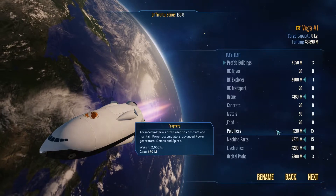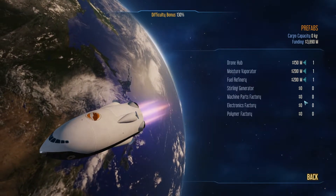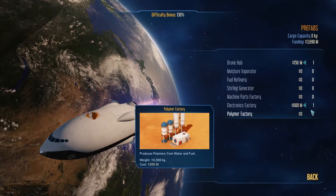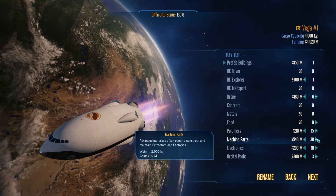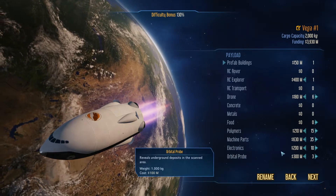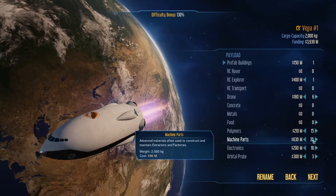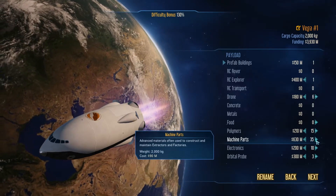This is much cheaper in the grand scheme of things than taking one of these other options. $630 million buys $35 worth of machine parts. So it's not terrible — $35 is a lot of parts. You need more to build, but to maintain, you don't need a whole lot.